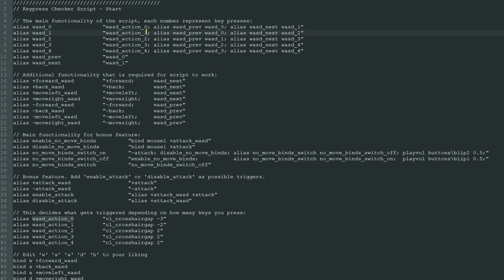WASD ACTION 0, 1, 2, 3, and 4 are pretty much responsible for making most of it work. The number is how many keys are being pressed at the same time. Since WASD are 4 keys, the max amount is set to 4 and the minimum amount is set to 0, since you're allowed to not press any of them keys, if you want.